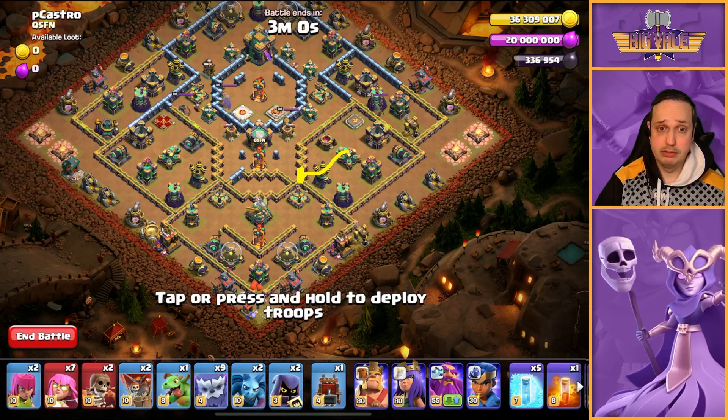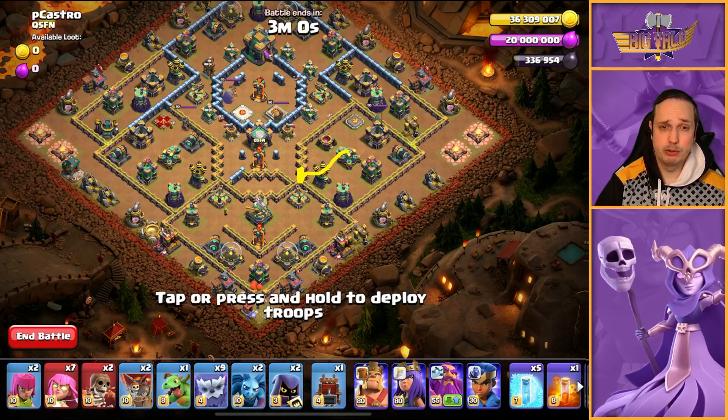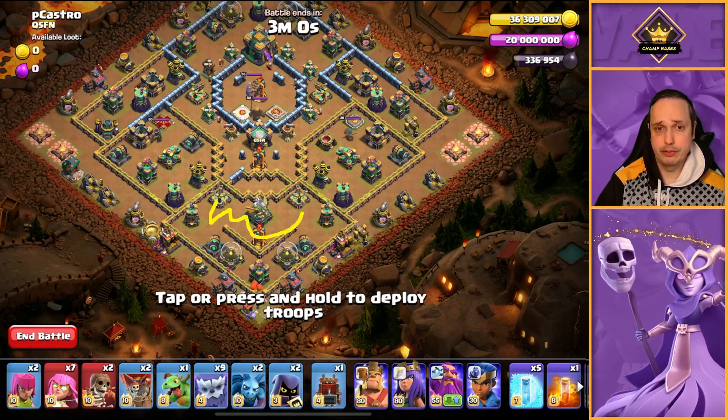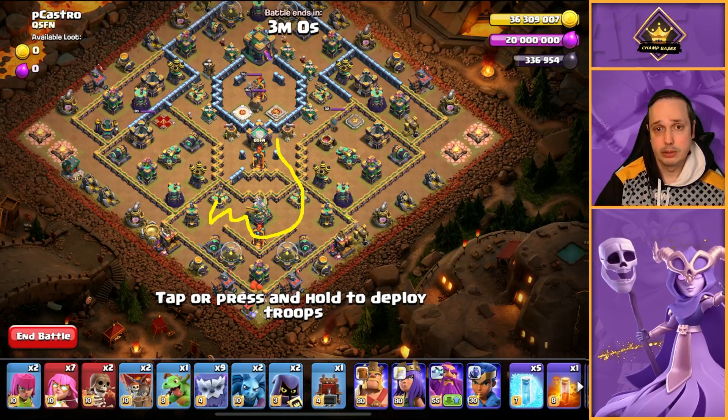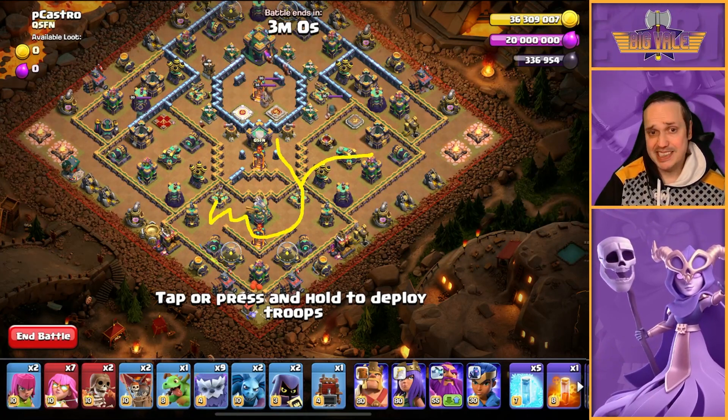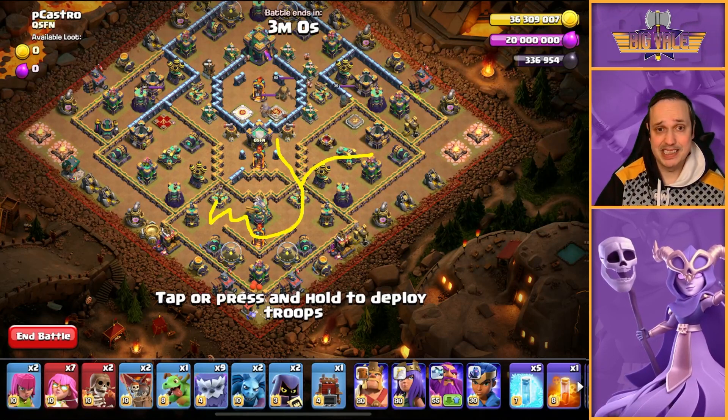The Log Launcher will damage a few structures on the way, but really it's more about building pathing for our main portion of the smash to work its way through. Of course, while that's happening, and when we've got the CC pulled out — this is key — you don't want to do this before the CC is pulled, otherwise you're going to be in a world of pain.